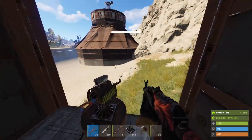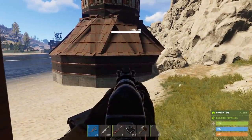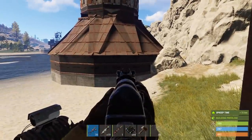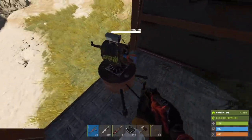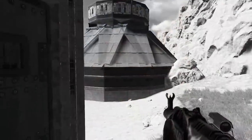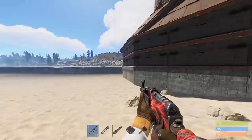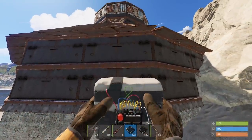We have a turret protecting us, and that's why we're going to drill in right here — because when people come to counter-raid and go inside the same place, they're going to get shot by the turret. So they have to break the turret to get to me, which is perfect. We also have to do this raid a little fast because I have something I need to do later. Let's place the C4 and drill into the base.